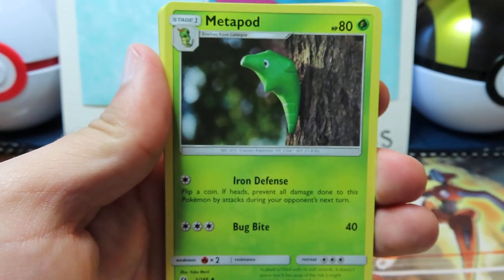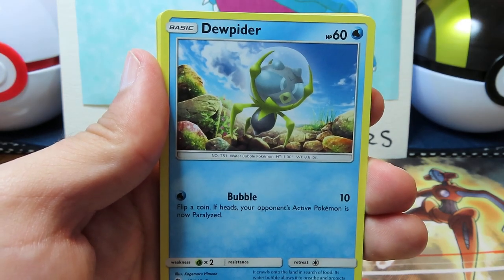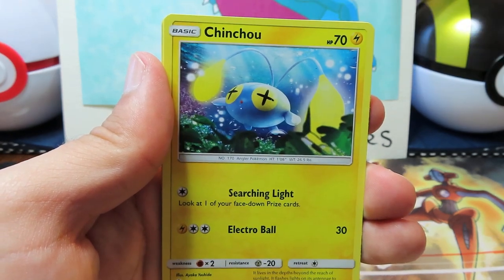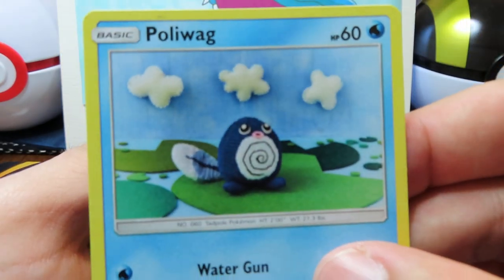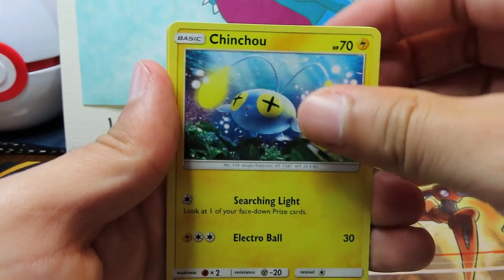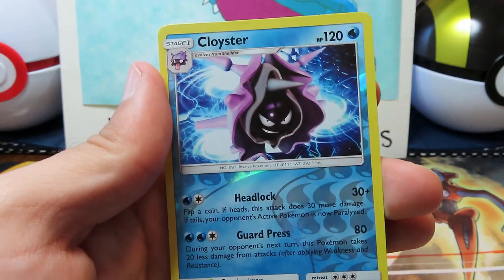Alright, so we got a Leafeon — unlisted Leaf. Metapod. Pinsir — love a good Pinsir. Poliwag. Oh, what weird artwork. That's like knit animation. Look at this thing — it's like someone's grandma went home, knit up a Poliwag, and they're like, you know what? Let's just put it on a felt backdrop and take a picture. Perfect. Poliwag artwork — put it on Etsy. That thing should be listed on Etsy. Cloyster Reverse — not a bad card at all.